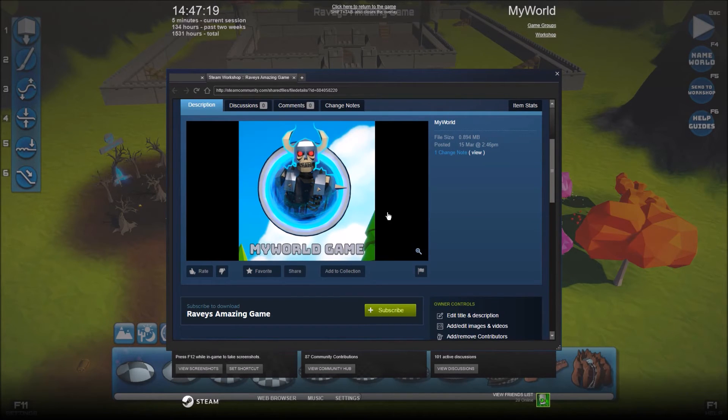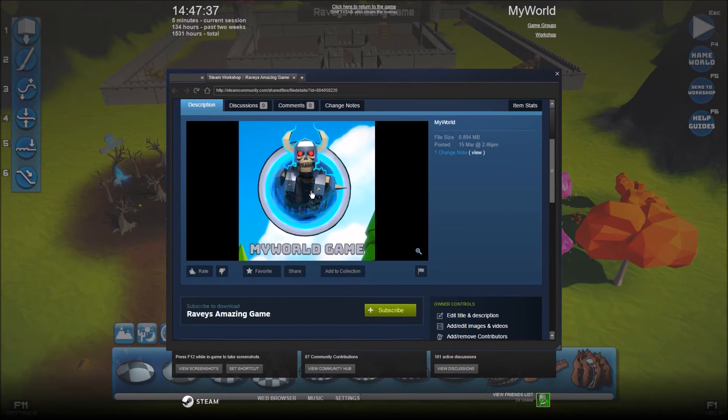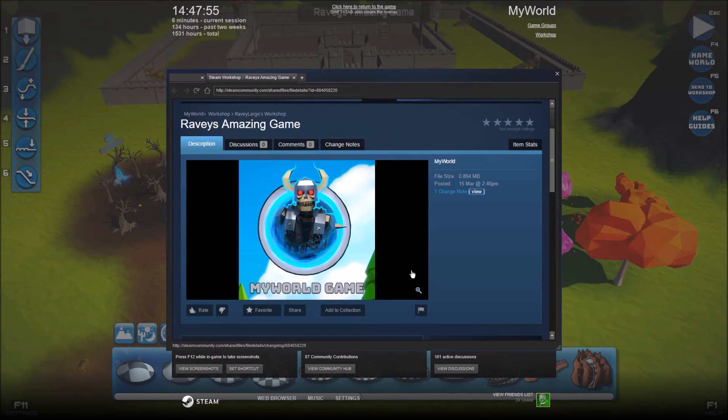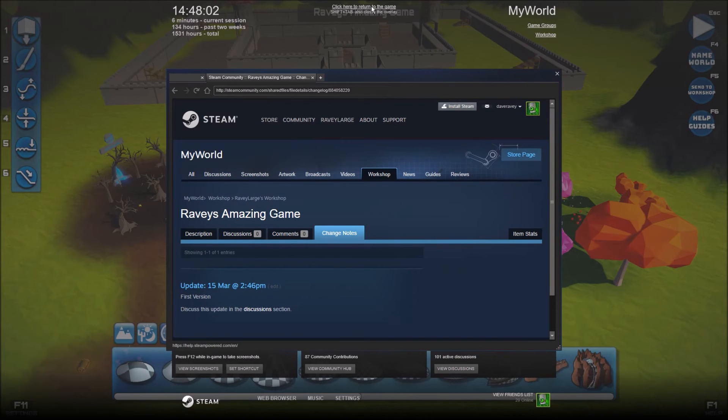You can change the game's icon if you want when you upload it. Check out the guides available from the Hubworld - you can also access them from Steam. In the Hubworld there's a portal that takes you through guides with tips. People can comment on the game, vote it, favourite it, and download it. You can also change the notes, so you can type in a description for that game. When finished, click at the top to return to your game, or press Shift+Tab to close the overlay.